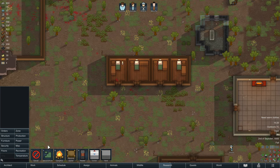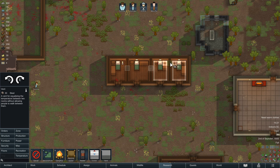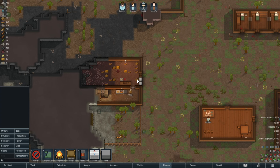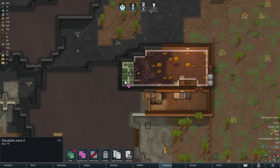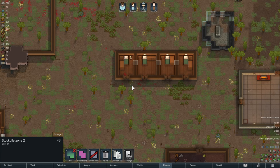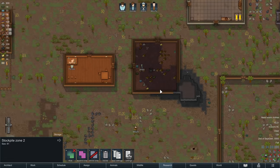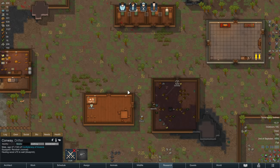We are going to continue winter preparations now by setting up vents. Vents will transport air between rooms — basically walls that can transport temperature. That is pretty useful if you put up tools that raise or lower temperature, and we're going to utilize this for our living module.